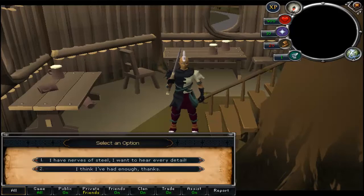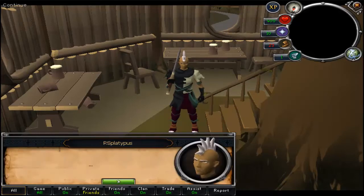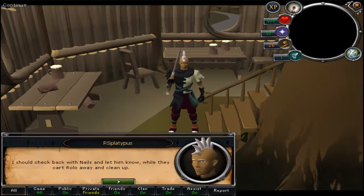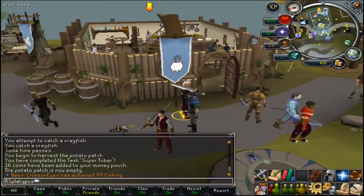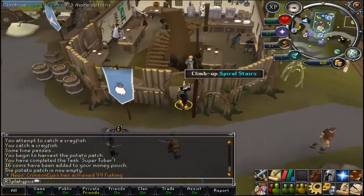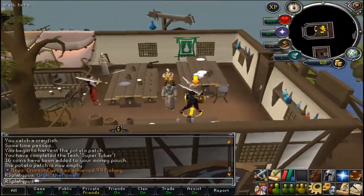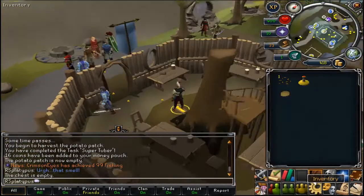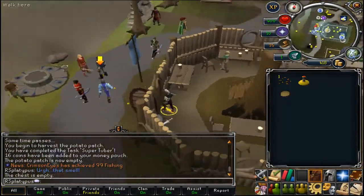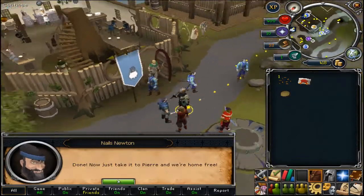Now he's gotten sick. Once he's been sickened, go back up the stairs and click on the chest. You steal something from the chest — his royal stamp.